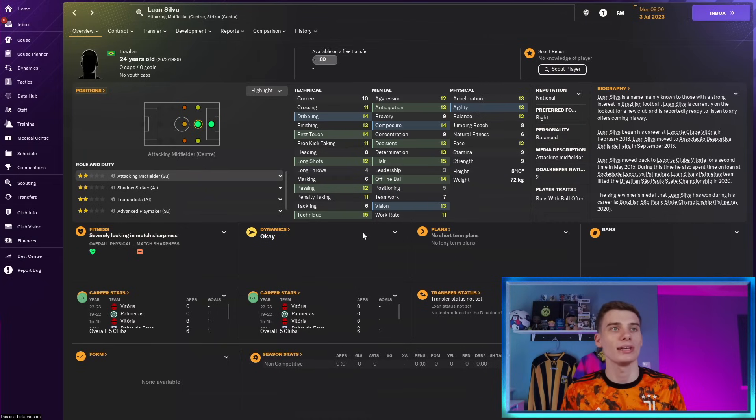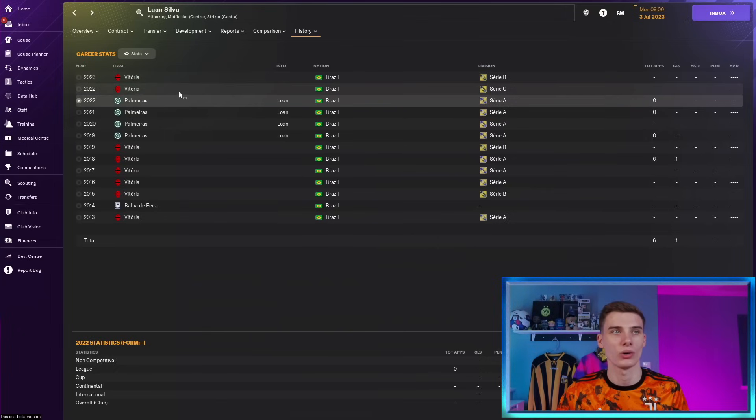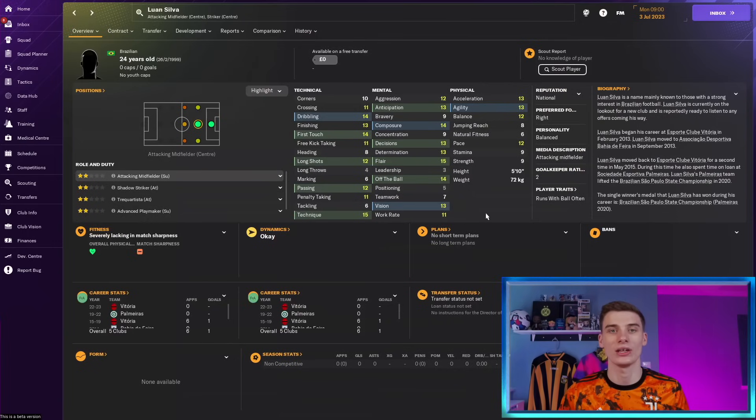Our next player is Luan Silva, a 24-year-old Brazilian number 10 who can also play up front and who for free is an absolute gem of a signing. He's been playing for Palmeiras in Brazil then to Vitoria in the third and second tier, and now he is available as a free agent with great technical ability, decent mentals and physicals. He probably won't command the highest wages in the world, so if you're after some Brazilian flair for your team then try and pick up Luan Silva.